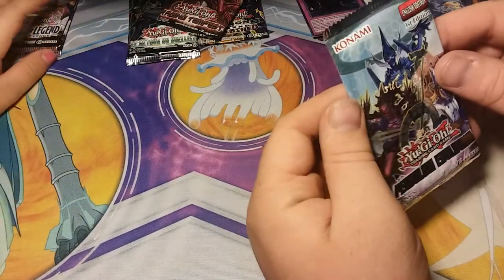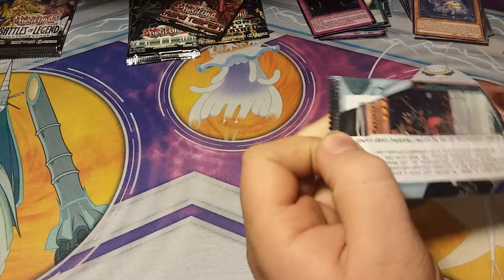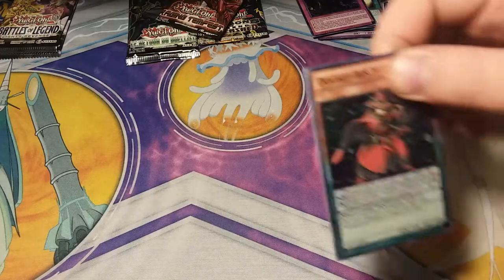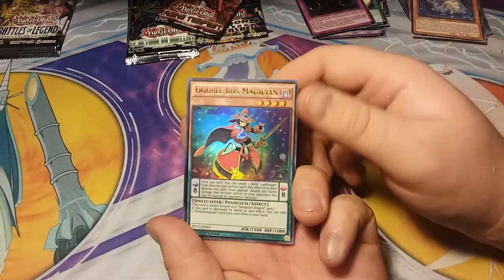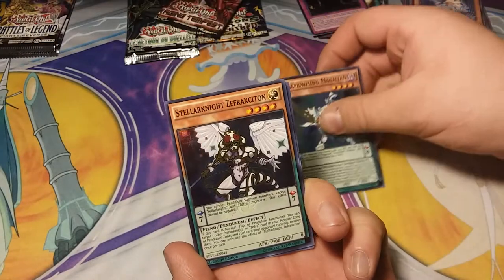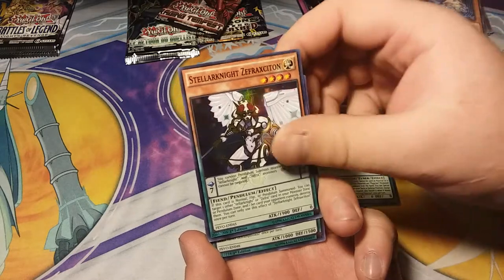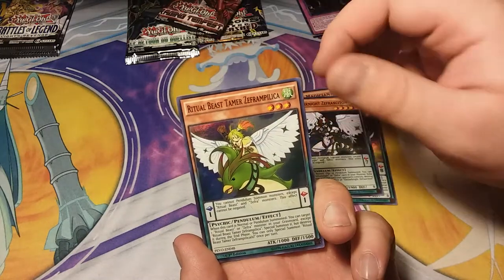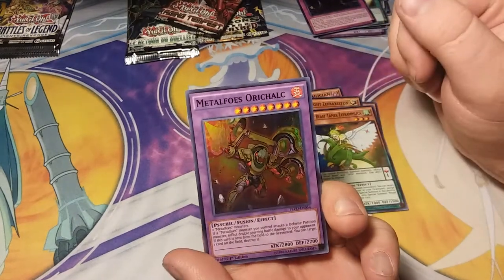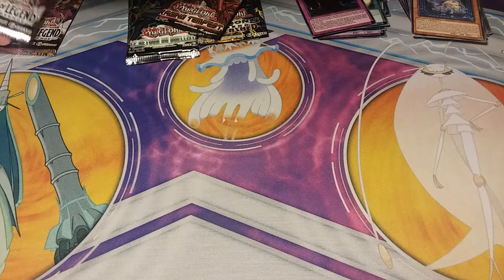We have four more packs to go through. Pendulum Evolution: Double Iris Magician, Harmonizing Magician, Stellar Knight, Zechrist Zetan, Ritual Beast Tamer, Zechrist Zephyr Thuccaan, Fragil Kidada, Metal Foes, Oracolok.